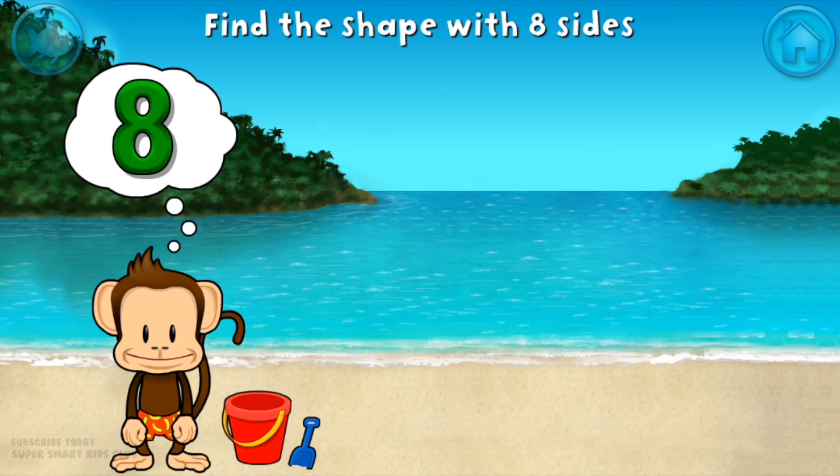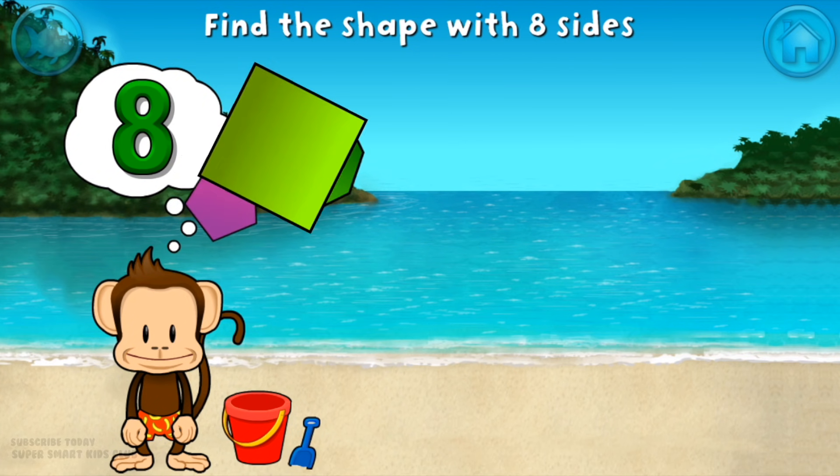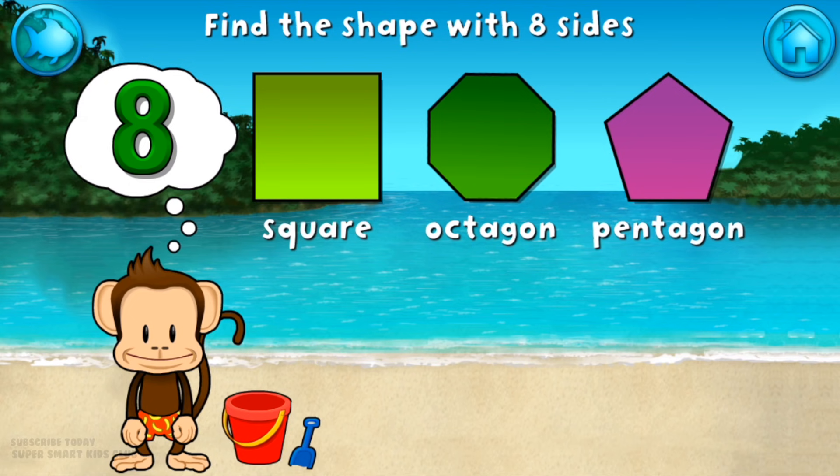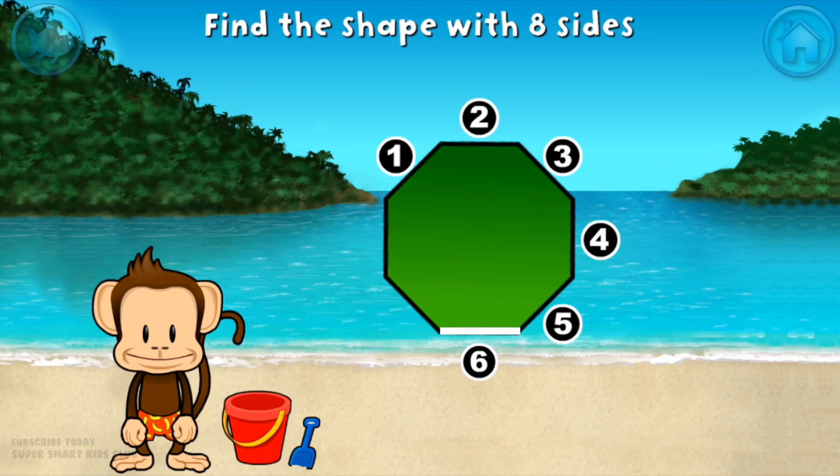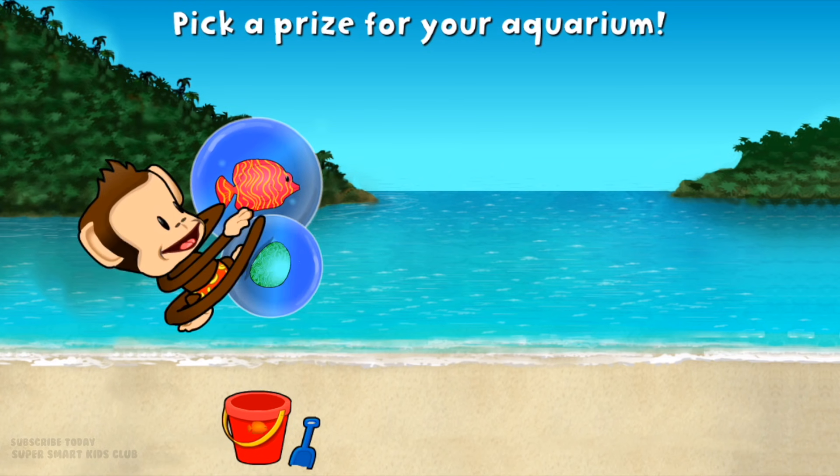Touch the shape that has 8 sides. That's right, an octagon has 1, 2, 3, 4, 5, 6, 7, 8 sides. You'll want a prize.